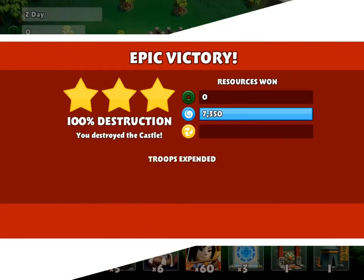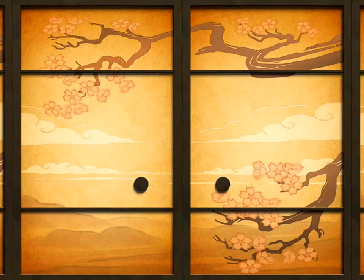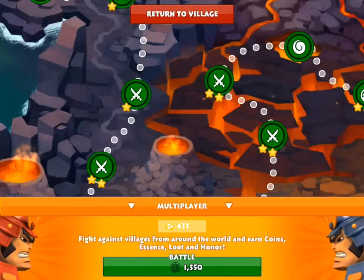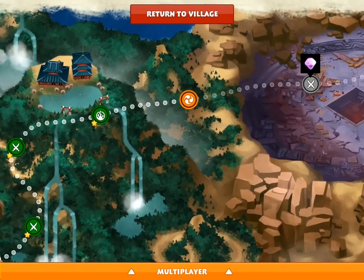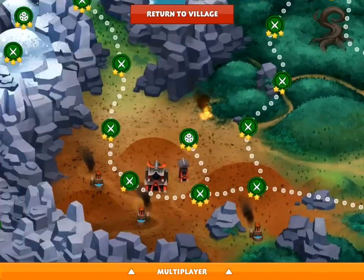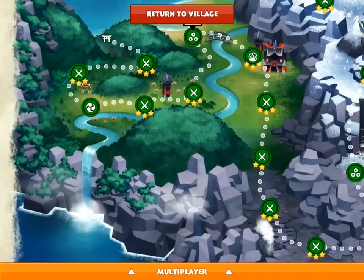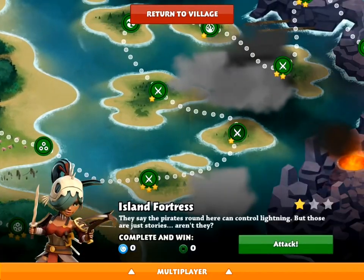There you have it — 100% with only 55 troops. Both archers and samurais were level 3 during this video. So now you can move on to mission number 29, which is called Island Fortress. You can click the link below to watch that video.